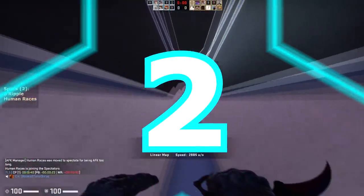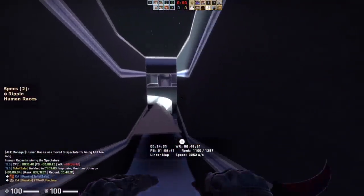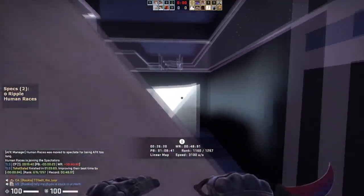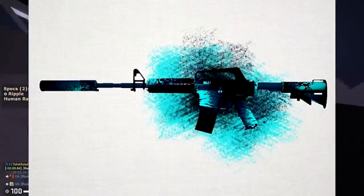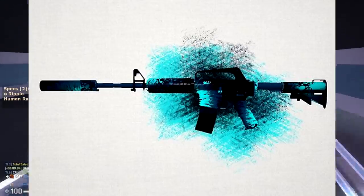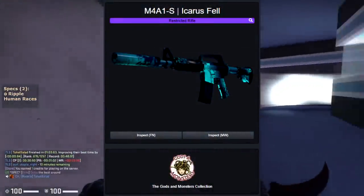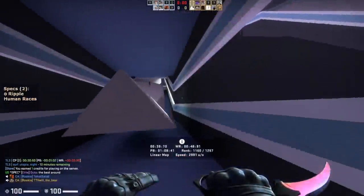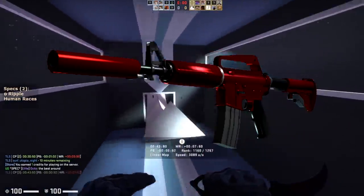Moving on to the number 2 spot — for the number 2 spot on this list it's going to be the M4A1S Icarus Fell. This is a much more expensive M4A1S, but it is from a very popular collection and it's one of the most popular M4A1S skins in the entire game in terms of high-tier skins. You could compare it to the M4A1S Hot Rod.